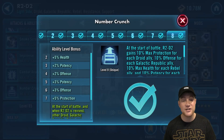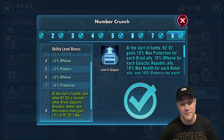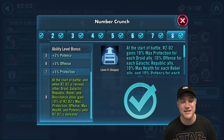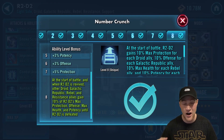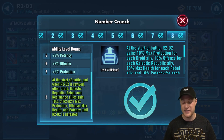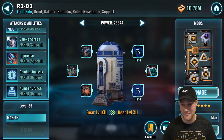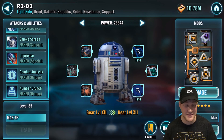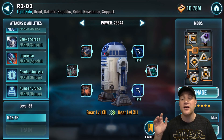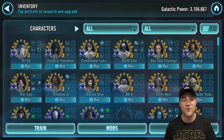Next we're going to look at Number Crunch: at the start of battle and when R2-D2 is revived, other droid, Galactic Republic, Rebel, and Resistance allies gain 10% of R2-D2's max protection, offense, max health, and potency until R2-D2 is defeated. I've made videos before on how to mod R2 — right now I have him with pure offense, as much offense as possible, because I want him spreading that offense to the rest of my characters in the arena and in the raid. That is why he's just a great character.